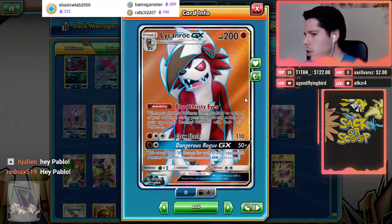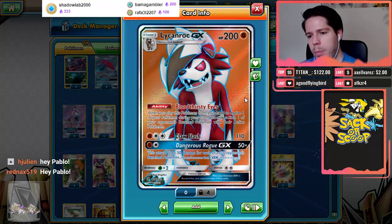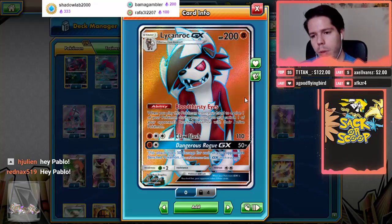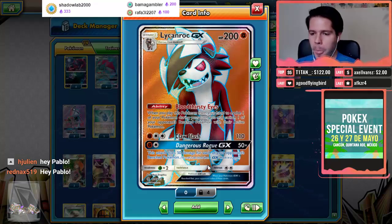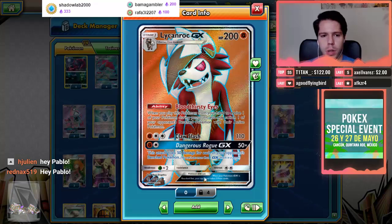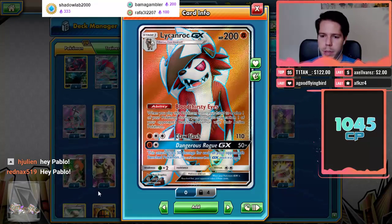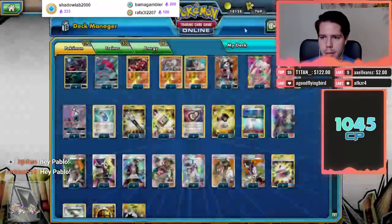Lycanroc GX has 200 HP. Ability Bloodthirsty Eyes lets you choose a Pokemon on your opponent's bench and make it the active. Dangerous Rogue GX deals 50 damage for each of your opponent's benched Pokemon — a very powerful attack. Close Slash deals 110, but since we only run Strong Energy it will always deal at minimum 130 damage.